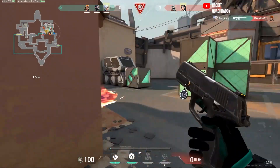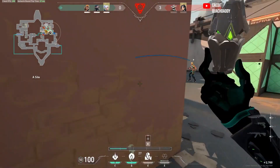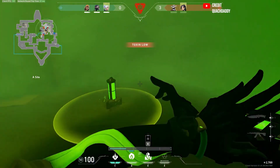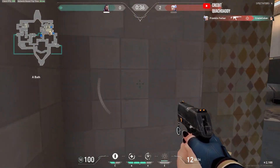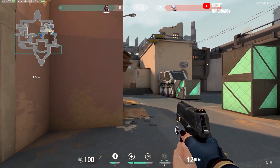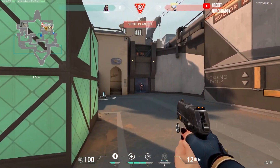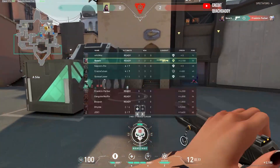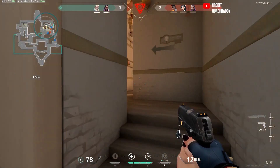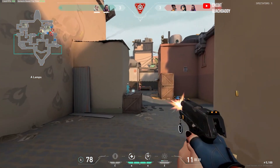The Classic is the standard handgun that everybody spawns in with, that you can get for free. As you probably imagine, it's no good. It can deal up to 78 damage to the head, but it's horribly inaccurate, and if you're hitting the chest or limbs, you might as well be spitting on your target because they're just going to walk it off. I know the starting weapon in Valorant isn't supposed to be amazing, but the Classic is kind of a headache to use. If it was a little more accurate, maybe it wouldn't be quite as bad — but yeah, it's on today's video, so it's pretty bad.